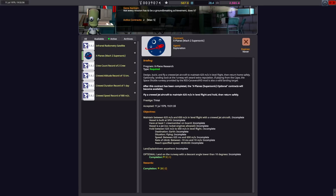Welcome! In this video we are going to complete the X-Plane's Mach 2 supersonic mission. We will replicate the actual first jet that hit Mach 2, the F-104. We will be flying at Mach 2 for 5 minutes in level flight. After that we will even do a second mission with the same plane. Enjoy the show!